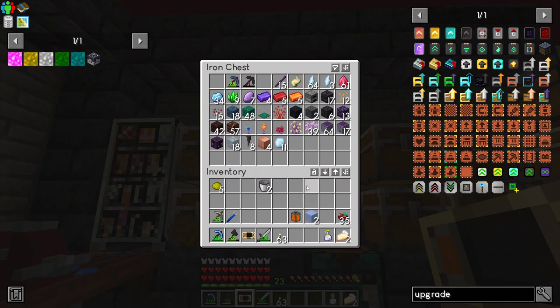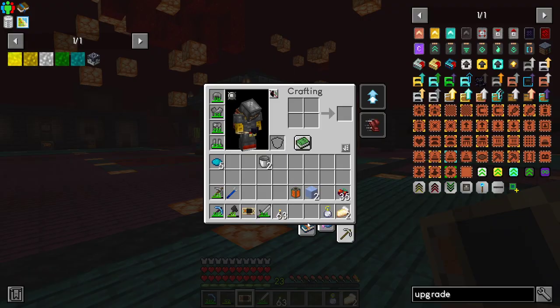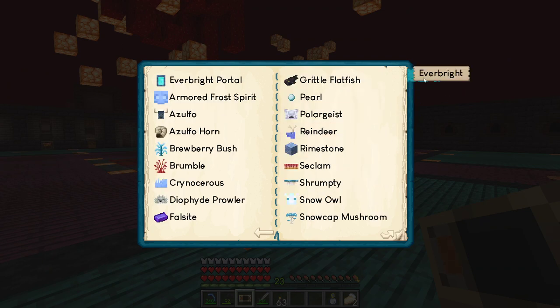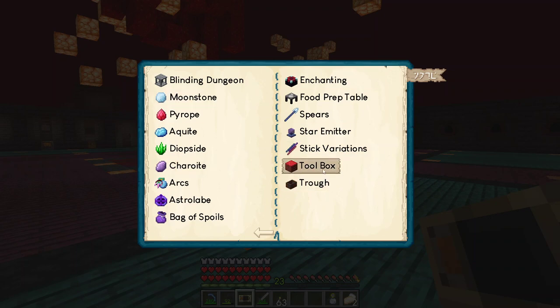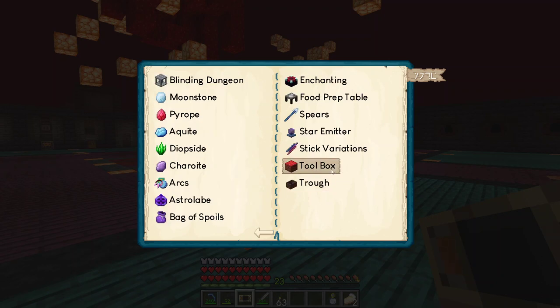You can see I've got quite a few falsite, ventium, and rhizanite — those are like the end-game things. Charite is like diamonds, and then there's stuff like emeralds, iron and gold equivalents, so we have pretty much all the ores. A book helped quite a bit. There's a toolbox where you can upgrade your weapons, kind of like enchanting but a different method.